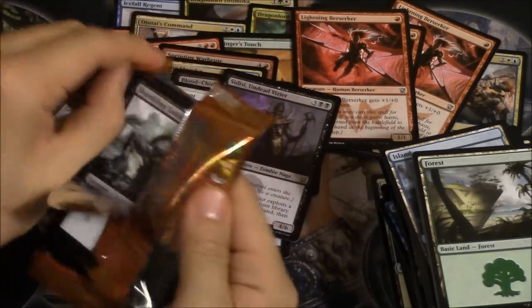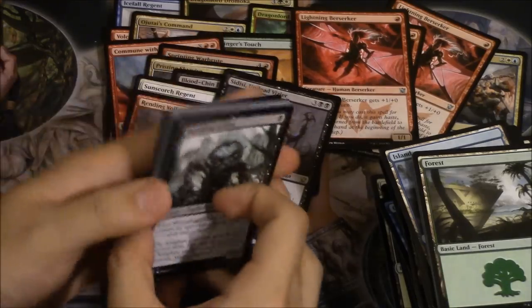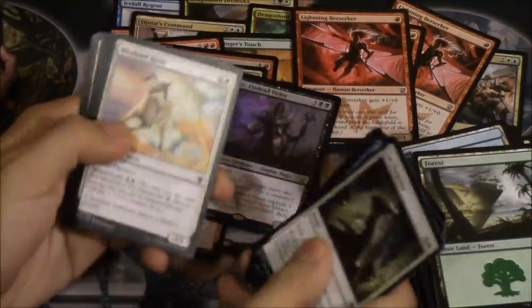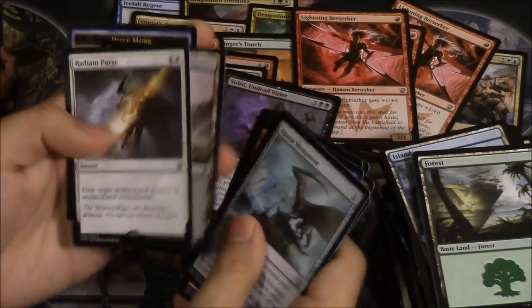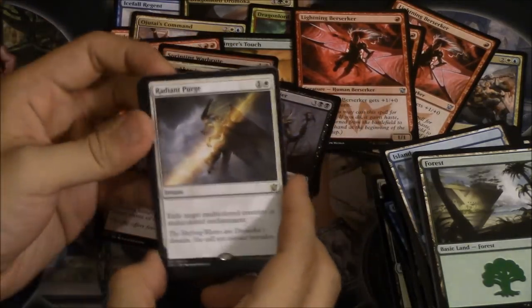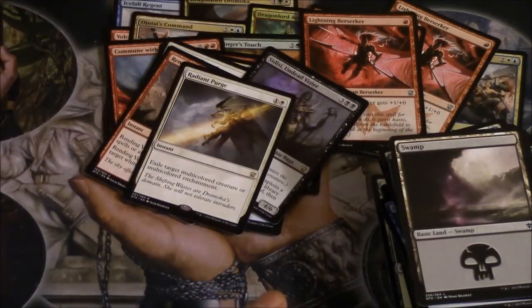How many packs? I feel like we have just a few packs and we'll open the rest of the box later. Let's go a little faster. Salt Road, Ojate, Radiant Purge — exile target multi-colored creature or multi-colored enchantment. It's an okay card.